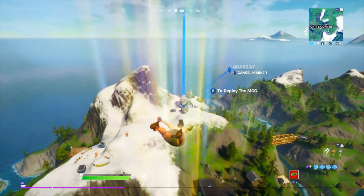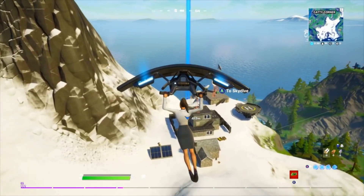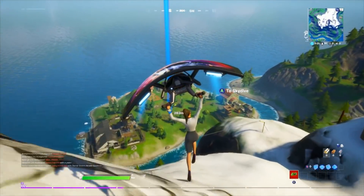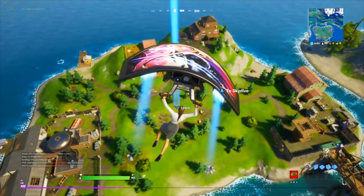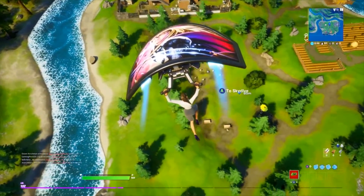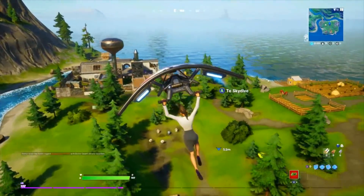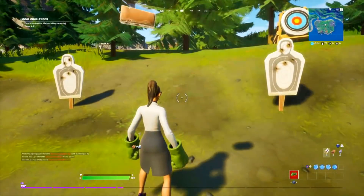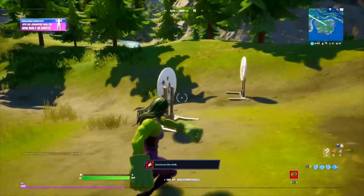Same with Challenge number three. This one's quite easy as well. You need to emote as Jennifer Walters after destroying a vase. All you've got to do is emote with her after destroying a vase. There are three spots on the map with these vases. The most advised spot is either the one at Camp Cod or the one on the west side of the map near Holly Hedges. Camp Cod is probably the number one spot. Land in here, find some vases, destroy them, and simply do an emote. You can travel with a boat, helicopter, whatever you want. You can probably do all these challenges in one game if you're quick enough. Smash this vase and do an emote — and there you have it. You've done Jennifer's Awakening Challenges and unlocked She-Hulk.